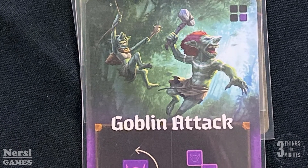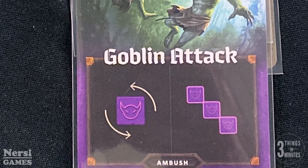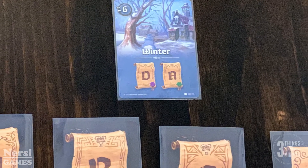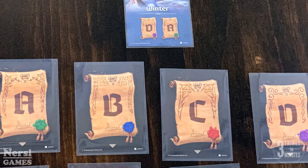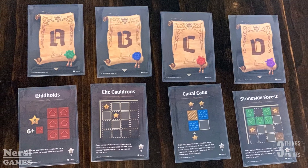Otherwise, if the card shows a monster ambush, you actually hand the map to your opponent, who then tries to draw the monster shape in a troublesome spot. At the end of each season, which happens after a certain number of card values have been played, you score your map based on two or four random criteria set up at the beginning of the game. At the end of the last season, which is winter, the highest scoring map wins.